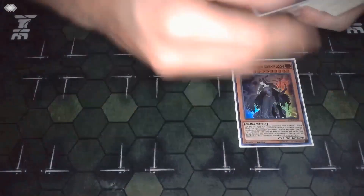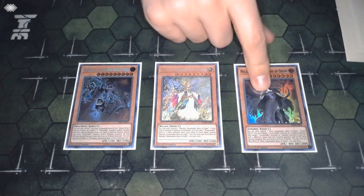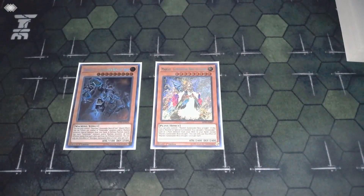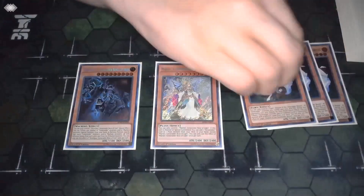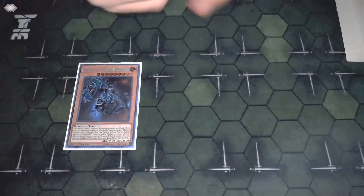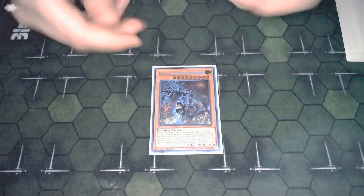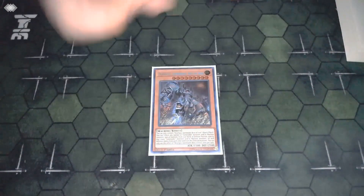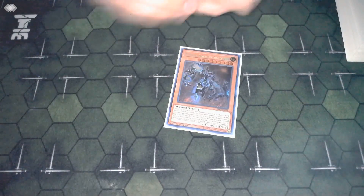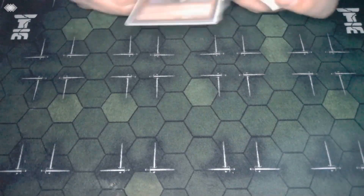The final three Generaiders we play are one copy of Hela, one copy of Mardoll, and one copy of Devigus — all utility in their own way. Hela is a quick effect to reborn a Generaider monster from the graveyard. Mardoll is a search on summon for any Generaider card; you play her because if you don't open the field spell but you open Lopter, you normal summon Lopter, tribute it for her, and she gets you the field spell. Devigus special summons a Generaider from hand, which is important because we play some one-ofs, and if you draw them you want to be able to pull them out of hand. That's seven boss monsters total — you don't want to play too many or you'll brick way too much.